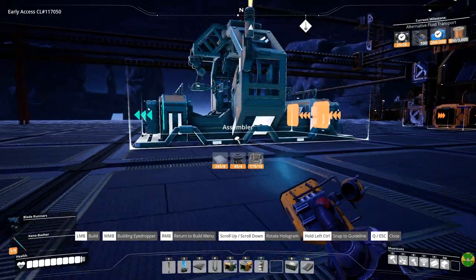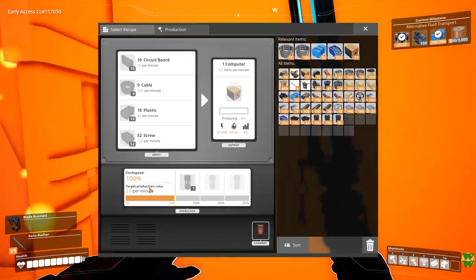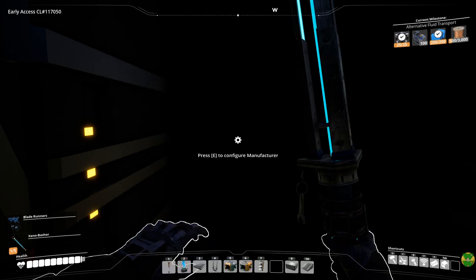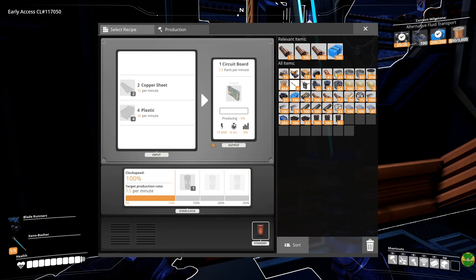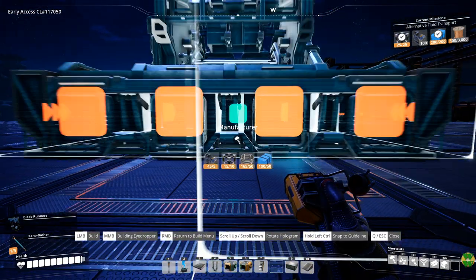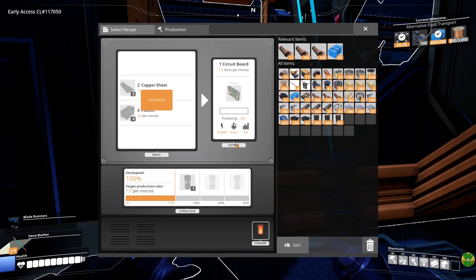Alright, so assembler. How many did the manufacturer need? For computers, one recipe needs 25 circuit boards per minute. Let's see what that entails — circuit boards also need plastic: 30 plastic per minute plus 15 copper sheets per minute. That makes 7.5 circuit boards, which means we need four assemblers just for the computers alone — 120 plastic and 60 copper sheets.